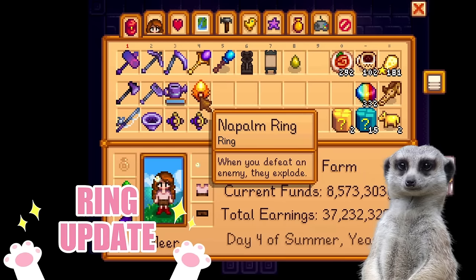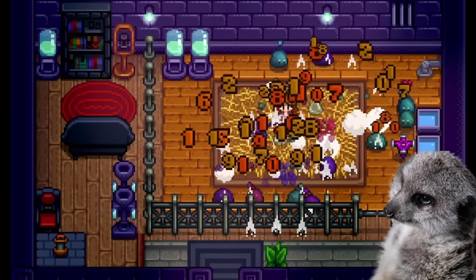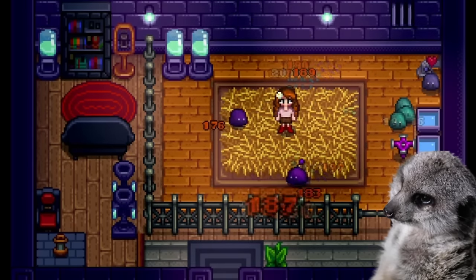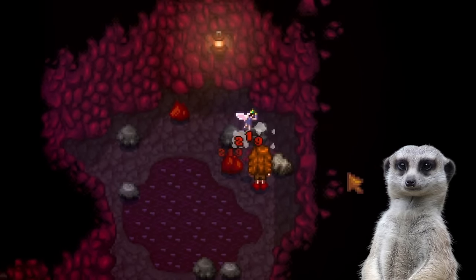Number 7: Napalm Ring Update. For everyone who has been very bothered with how the Napalm Ring blows up your farm when you slay mobs there, you're gonna love this because the Napalm Ring will only blow up mobs outside of the farm now.